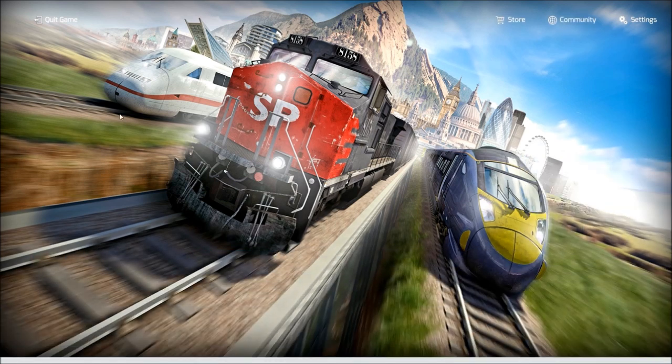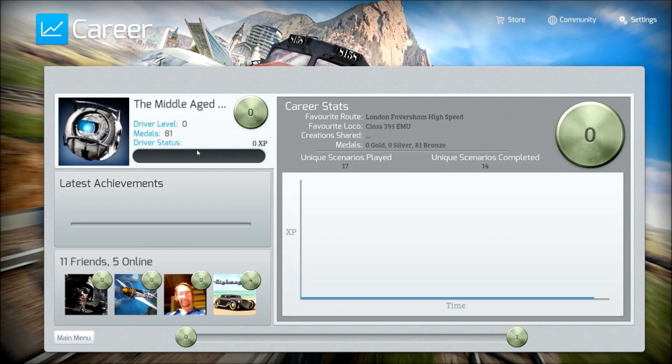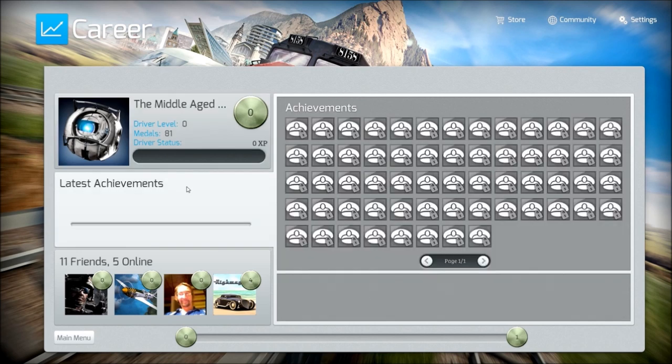In the career tab, the first block is going to show my career stats - my driver level. I currently have 81 medals, which are all bronze, then driver status and XP. I've played 17 unique scenarios and completed 14. However, I haven't played any on TS 2014, that's why I don't have any XP. Going down to latest achievements, you can see all the different achievements you can get.